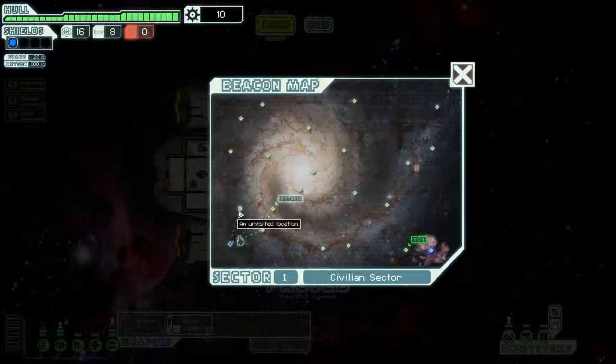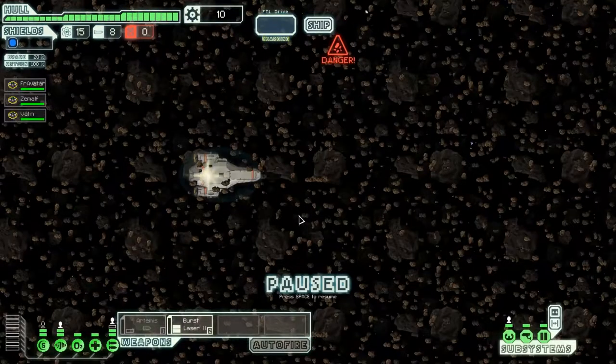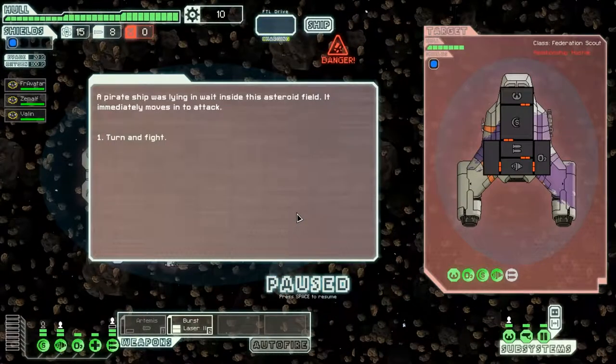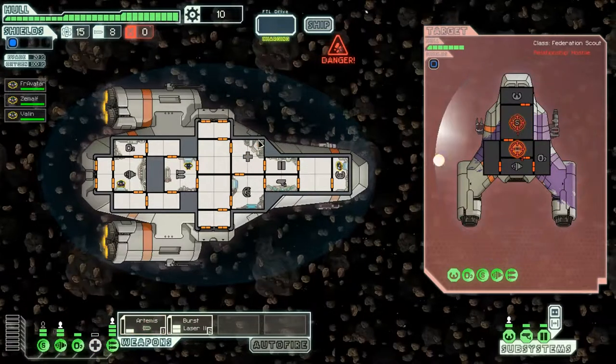Our goal is to get to the exit. We won't be able to visit every node before leaving so let's go here first and see what happens. A pirate ship was lying in wait inside this asteroid field — it really moves into the attack. Okay, this is gonna be rough.